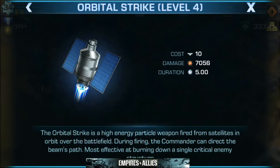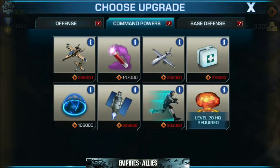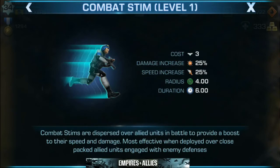Next up we got the Orbital Strike — I have mine up to level 4. The Orbital Strike is a high energy particle weapon fired from satellites in orbit over the battlefield. During firing the commander can direct the beam's path. Most effective at burning down a single critical enemy structure. Very effective when there's a line of items you want to damage or take out. You'll put down your finger and guide the laser around, crafting the destruction. Next up we're looking at Combat Stim. Combat Stims are dispersed over allied units in battle to provide a boost to their speed and damage. Most effective when deployed over close-packed units engaging with enemy defenses. In short, this is your boost — throw it on a group of your troops to make them faster and stronger.